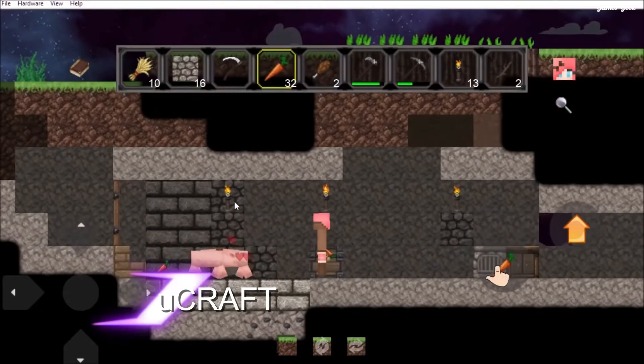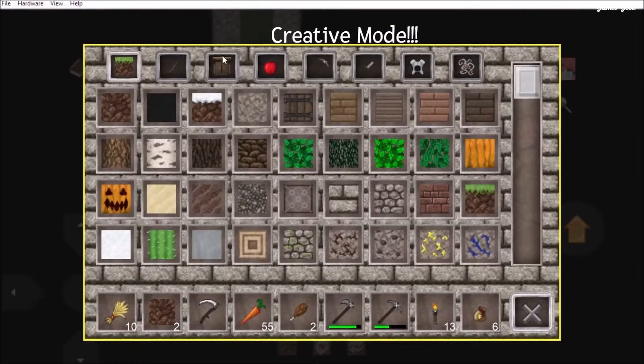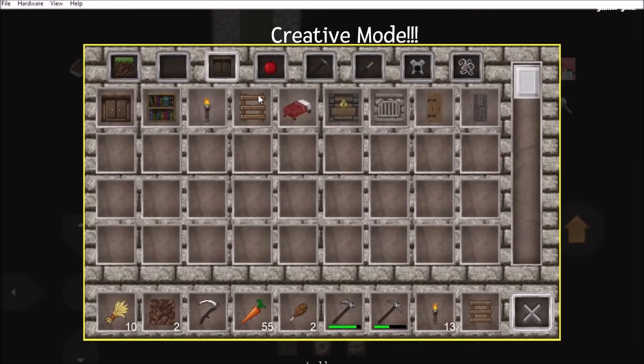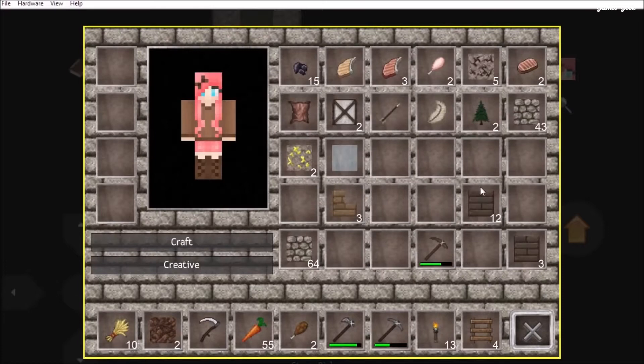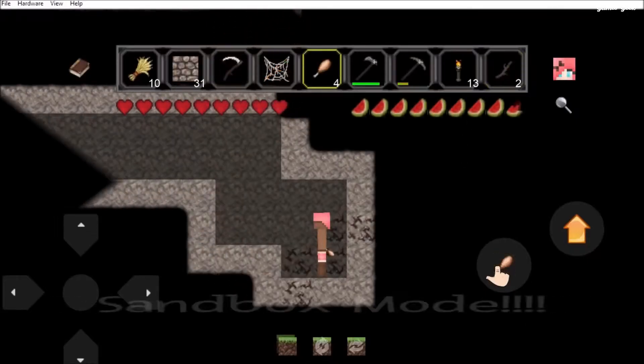Next up we have Ukraft. If you prefer a game like Minecraft that is actually similar to Minecraft but with a 2D appearance, you might enjoy playing Ukraft. Named as a Minecraft simulator by the app's developers themselves, Ukraft is a 2D Minecraft-like game where you can build anything you like.